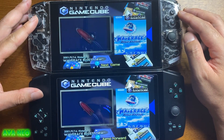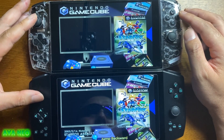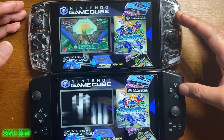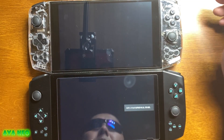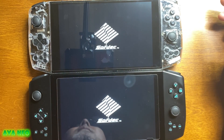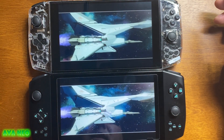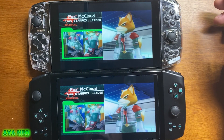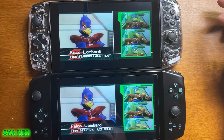画面はこんな感じの違いです。もう一個ゲームを見てみましょう。それではゲームキューブ、スターフォックスでも動かしてみましょうか。起動してみます。ほぼほぼ同時に起動している感じはしますが、やっぱり下のダークスターの方がちょっと早いですね。